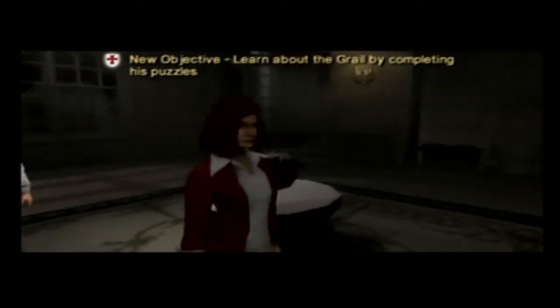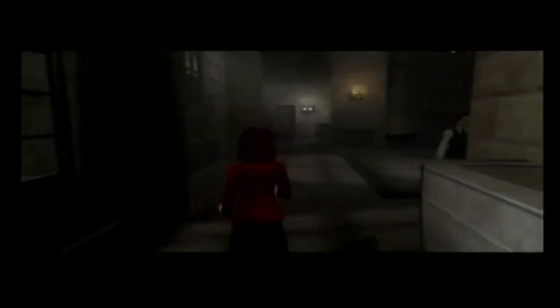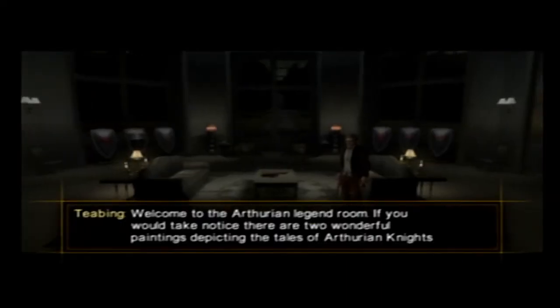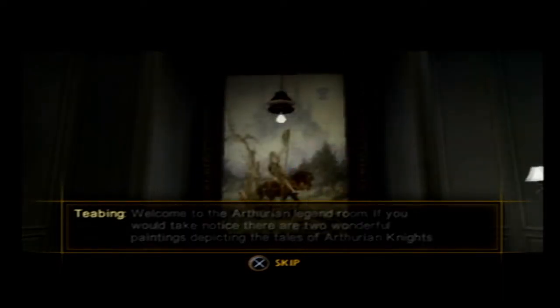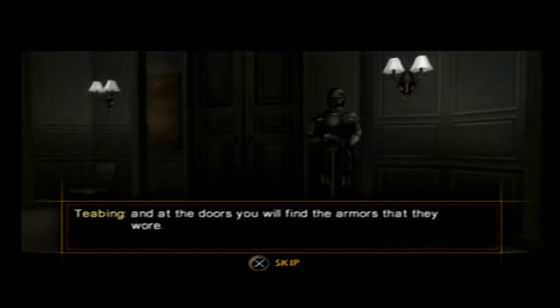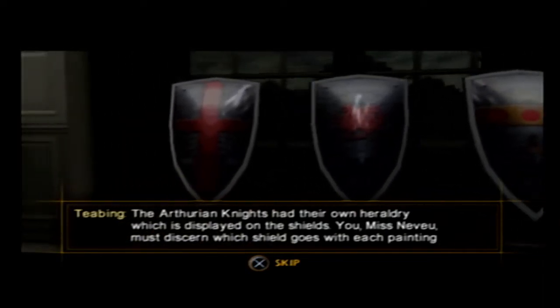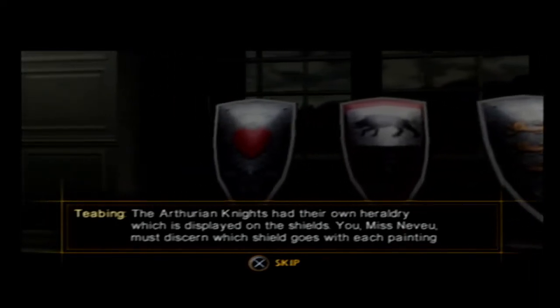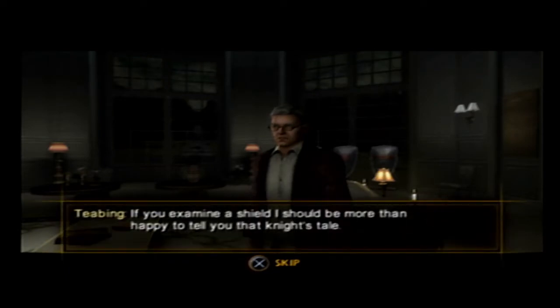Alright, so learn about the Grail by talking to Robert — definitely not Remy. Welcome to the Arthurian legend room. There are two wonderful paintings depicting the tales of Arthurian knights, and at the doors you will find the armors that they wore. The Arthurian knights had their own heraldry, displayed on the shields. Miss Neveau, you must discern which shield goes with each painting by placing the appropriate shield with its armor. If you examine a shield, I should be more than happy to tell you that knight's tale. Now I've got to work with shields — that's going to be fun.